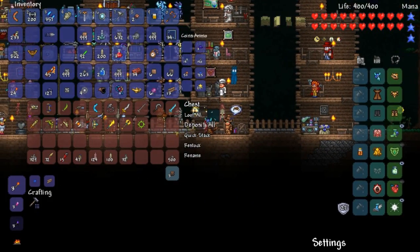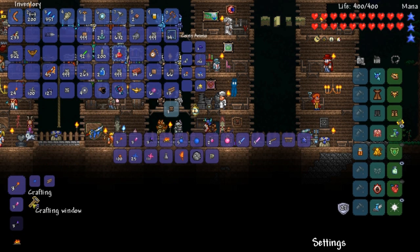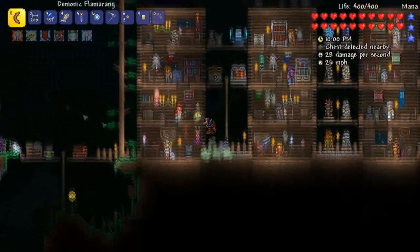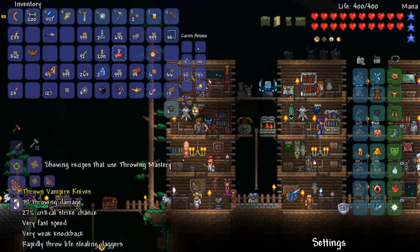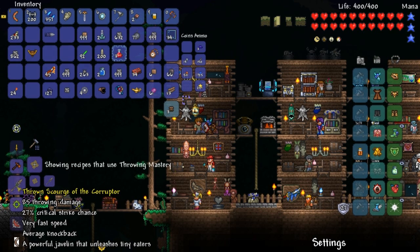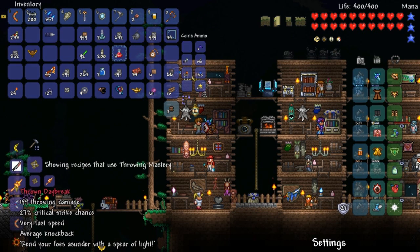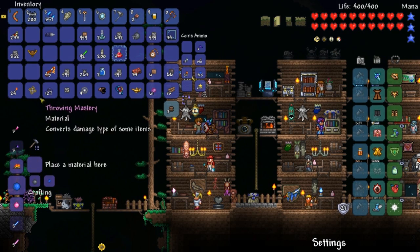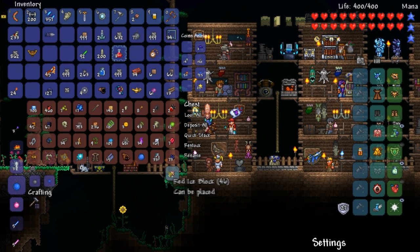I don't know if I'm getting sick again — my voice is going away. I recorded something else before this and was fine, probably because I screamed at the end of it. If we work toward it, we can make the Throwing Mastery. Let's talk to the guide and see what we can turn into throwing weapons — throwing vampire knives would be nice. Chakra, scorcher, corruptor, banana ring is probably what we're going for next.